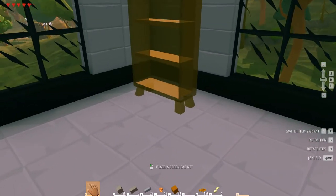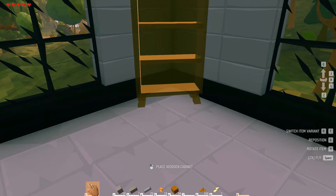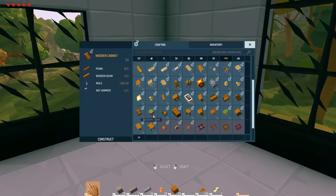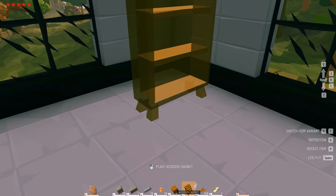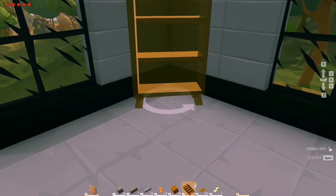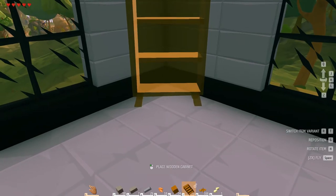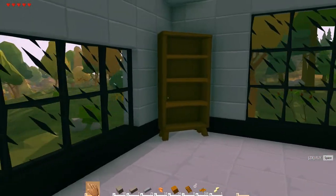We're gonna kitty-corner it because we're special. Horrible job — try that again. There we go, put you here. Probably gonna mess up more than once. Let me put myself face in the corner. I'm calling that good — now we can stack our books in there, all that good stuff.